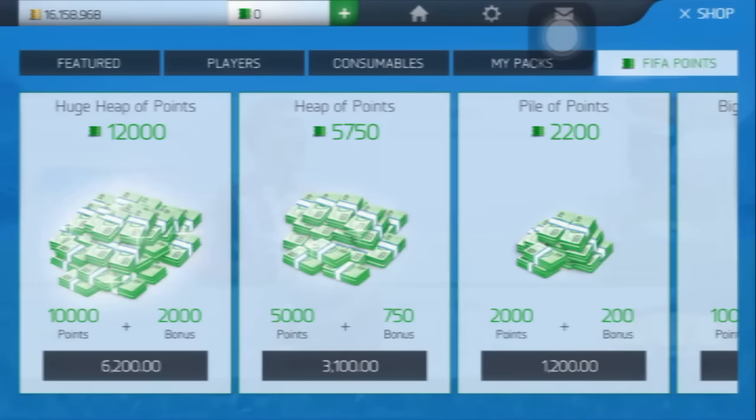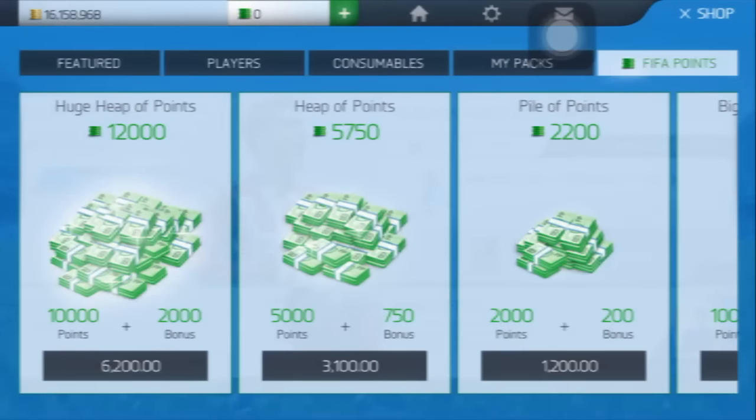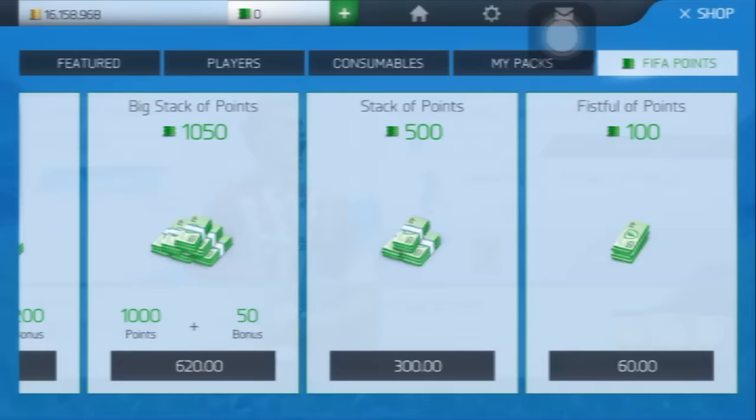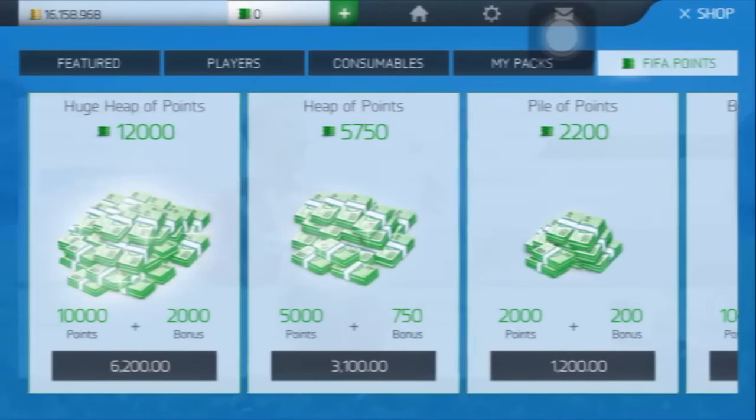In this trick we need your help. First I show you the trick. What we gonna do is open the featured pack window and open the bronze pack. And then open the FIFA points window and go for 12k points. Do this very first. Open the pack, go to the FIFA points and go for 12k points.